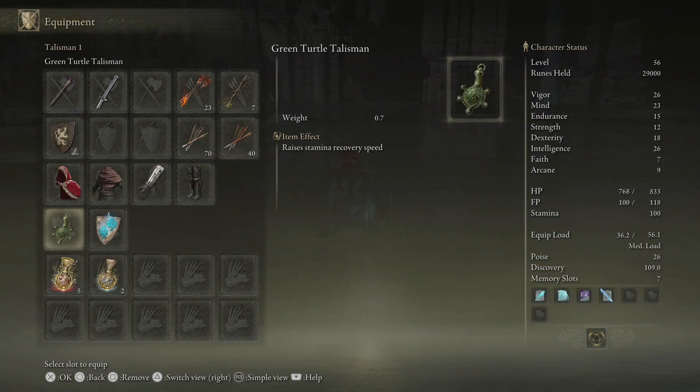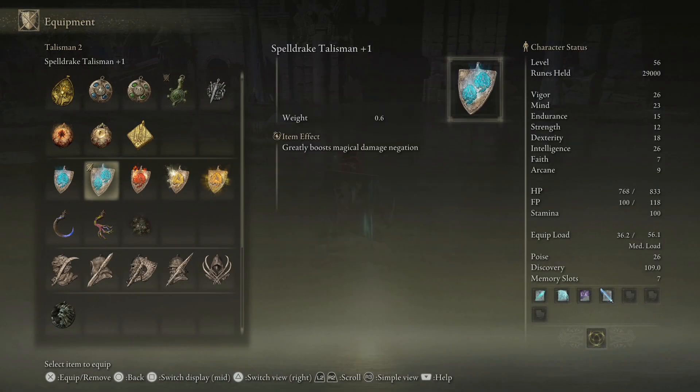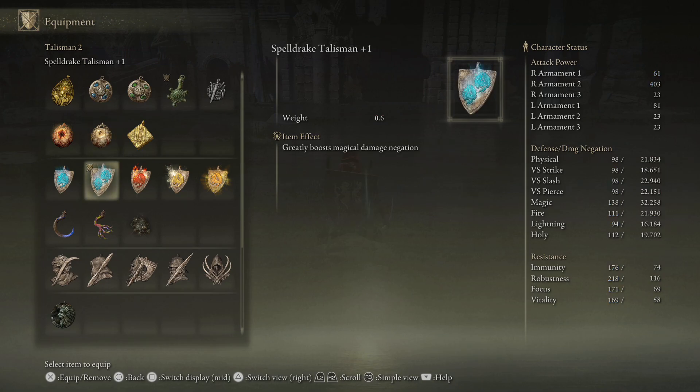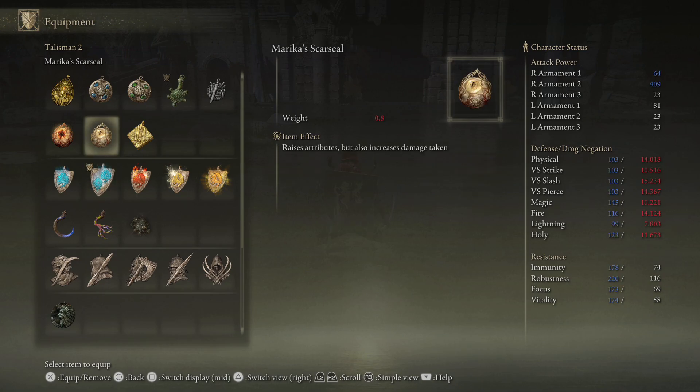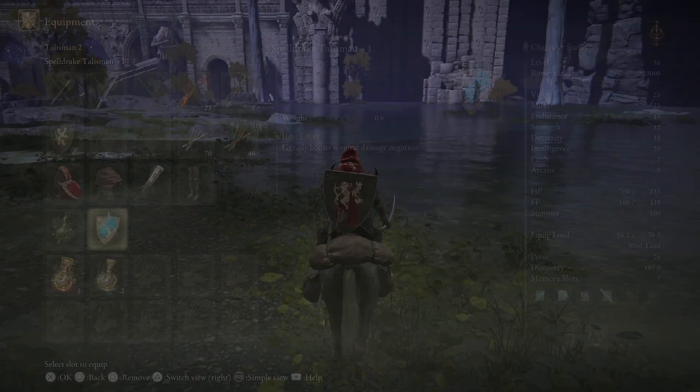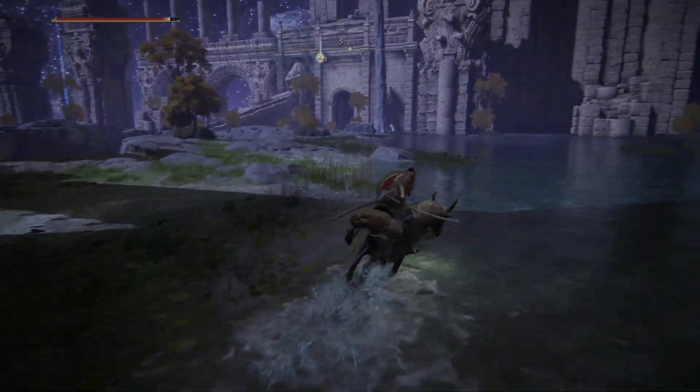This item is kind of a risk-to-reward item for mages. As you can see, it massively negates resistances, but will give you lots of mind, intelligence, faith, and arcane. It's kind of a strange set because, unlike the combat variant — where dex weapons still get a benefit from strength and strength weapons still get some benefit from dex — you don't get that crossover at all from the casting stats. So the bonus should be way bigger if this was going to be a reasonable thing to use, but it's not.